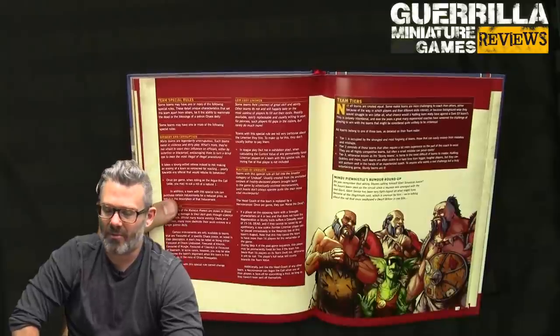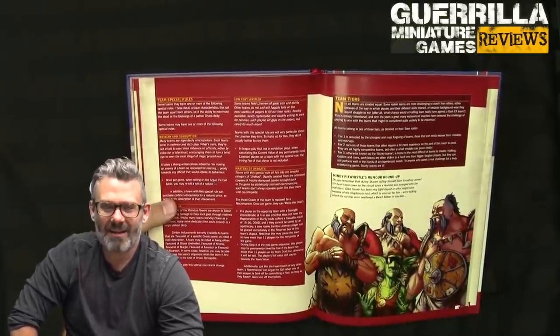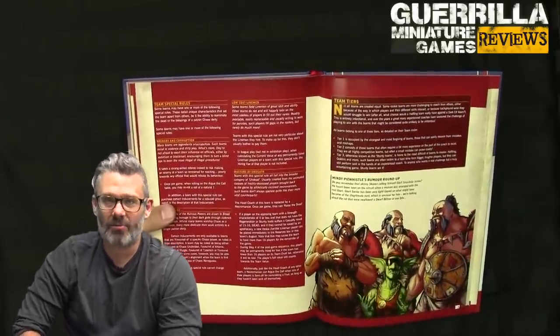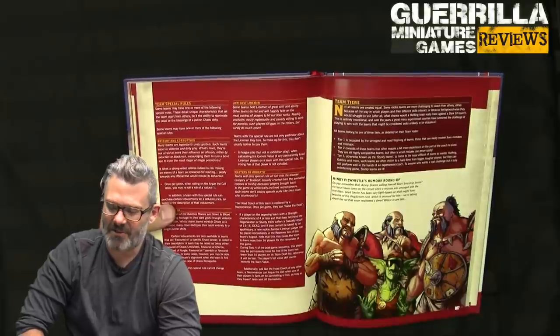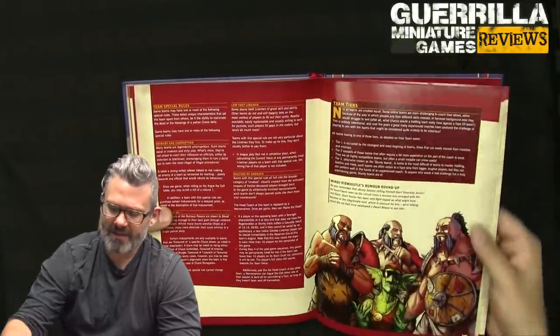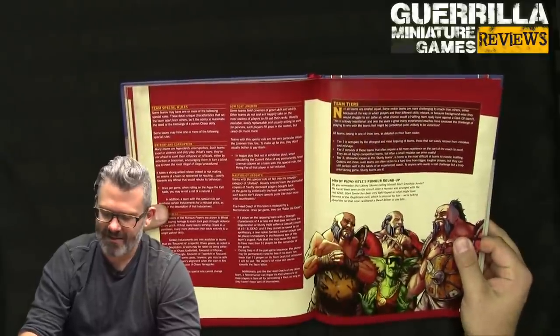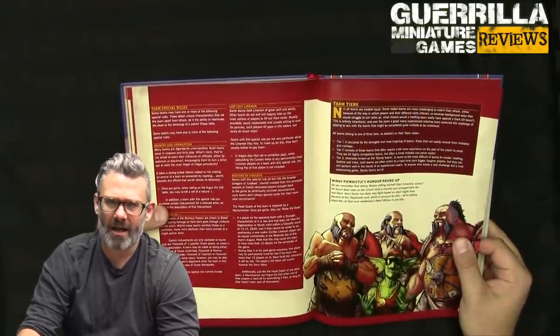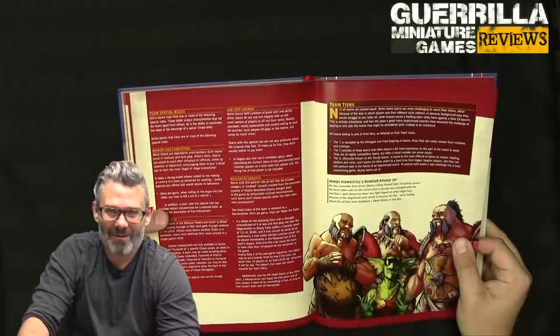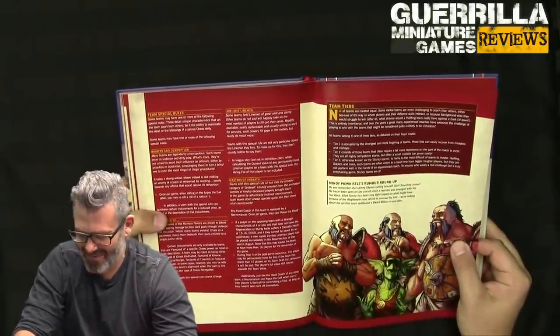There's an intentional imbalance in Blood Bowl to create teams that are more of a challenge to play, which ups the enjoyment when playing a wacky gimmick team. Both teams in this box are tier two — not designed to be super competitive, with a gimmick like the Black Orc and Goblin mix or the human nobility team. Tier one is the high-value teams covering the most bases. Tier three are the big gimmick ones like halflings or snotlings — yeah, you're playing with snotlings, what did you expect?